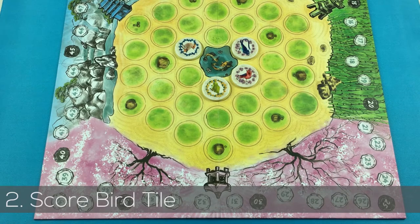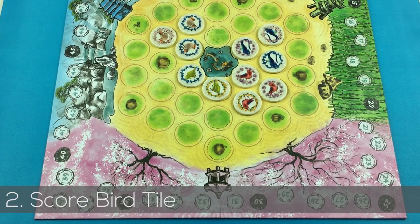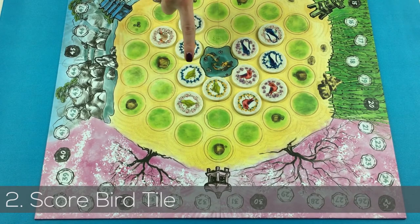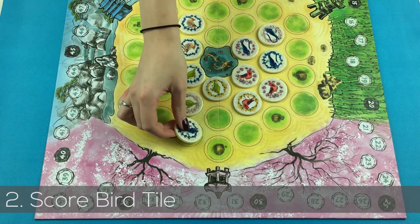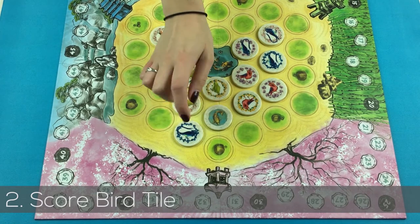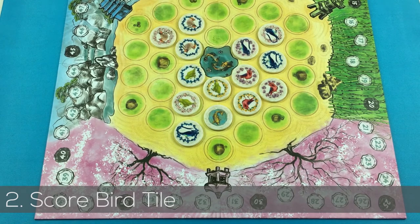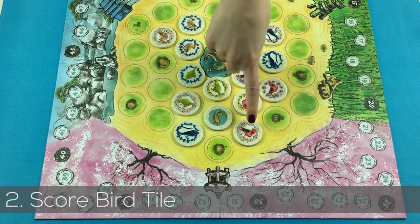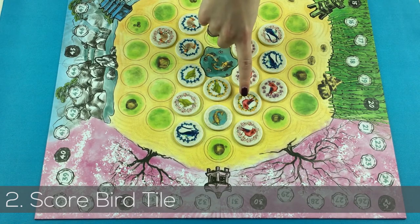To score a matching bird tile: if a bird tile is placed next to a bird that is the same, it forms a flock. Players score one point for each tile placed and one extra point per matching bird tile surrounding it. If the bird does not match any adjacent tiles, no points are scored. The koi pond tiles count as a bird for the player that places it and only on that turn. On all turns after the koi has been placed, it does not count as a bird and does not get scored as part of a flock.